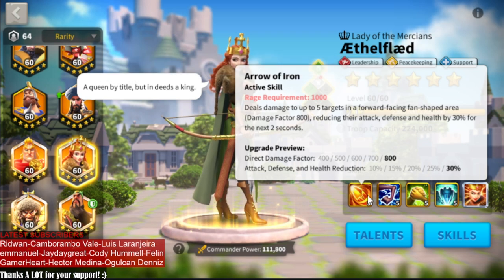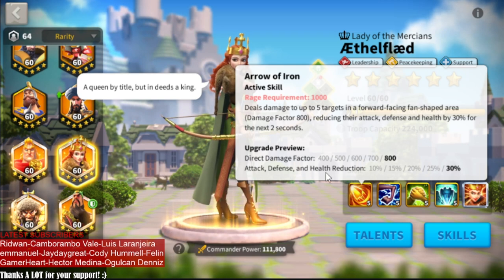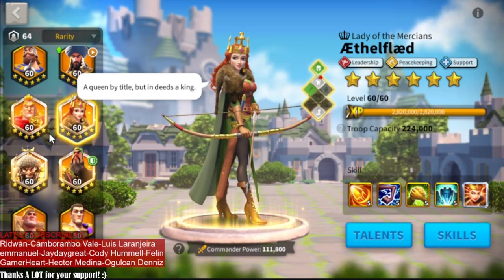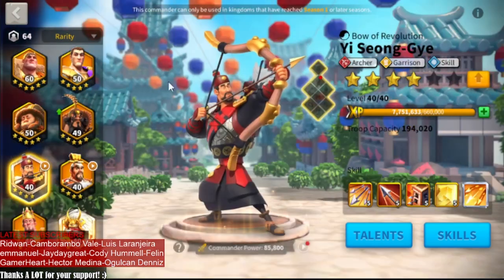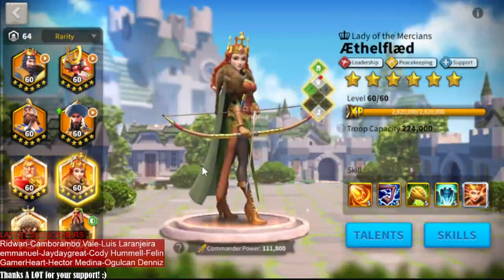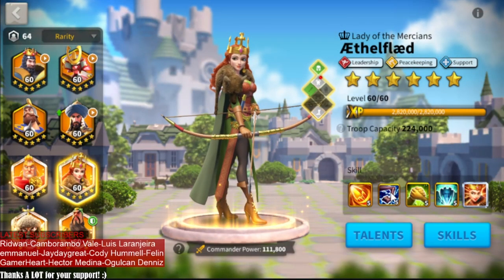Her first skill is a half-circle AoE, so the area of effect is bigger than regular fan-shaped AoE skills like Sun Tzu, Leonidas, or XY for example, and this skill is her main thing. Even though the active skill damage is lower than usual, the health and defense debuff is what makes her so good for a completely free legendary commander. Pair her with a secondary that does high AoE skill damage like YSG and you will deal tons of damage, but this is mainly for Canyon and we will discuss that in the pairing section.